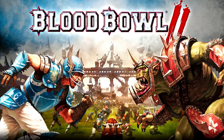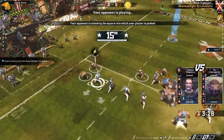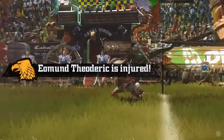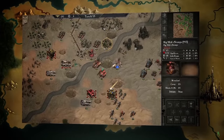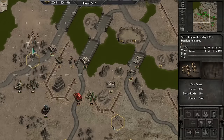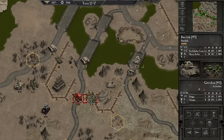Blood Bowl 2, released in 2015 by Cyanide and published by Focus Home Interactive, was a sequel to the 2009 video game. Still popular now with a good player base, this is a seriously good game — it got me personally into Blood Bowl and I highly recommend grabbing it on Steam. Warhammer 40,000: Armageddon was released in 2014, developed by Slitherine and released by The Lord Game Studio and Flashback Games — another turn-based strategy very much like Final Liberation, though the graphics haven't improved much in 20 years.